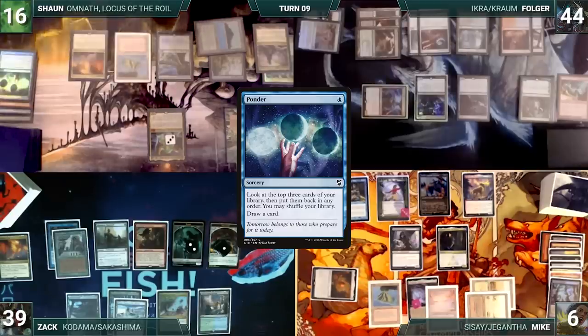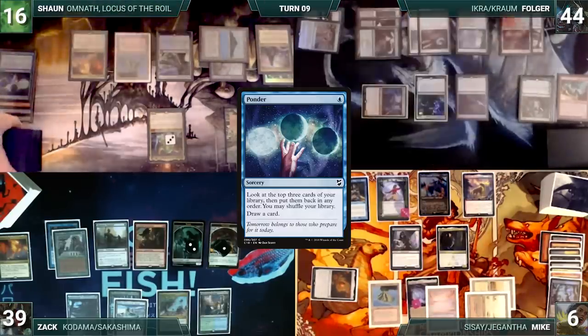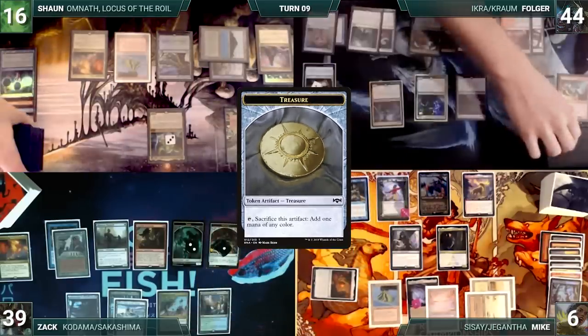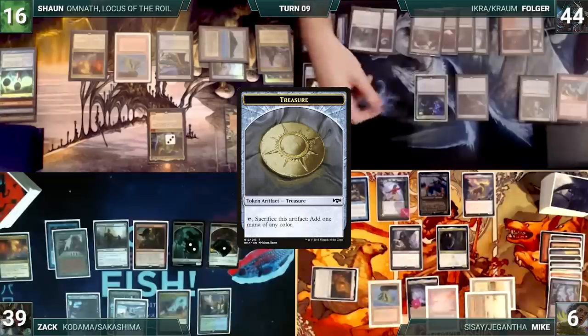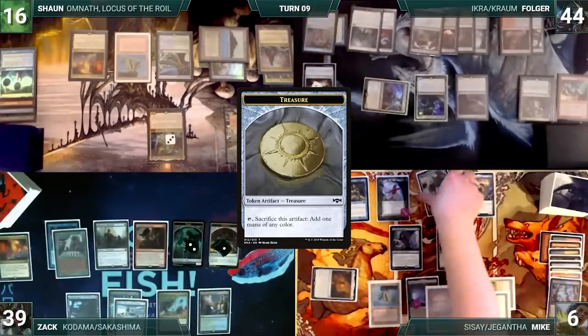Sean draws and casts a Ponder, attempting to do anything to change the current flow of the game. He looks at the top 3 and rearranges. Then Folger creates a treasure through Hull Breacher. Sean passes. Folger draws and moves to combat. He attacks Mike with Chrom. Mike chump blocks with Durevi. Durevi dies and Folger ships the turn to Mike.